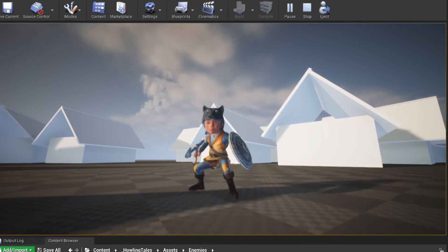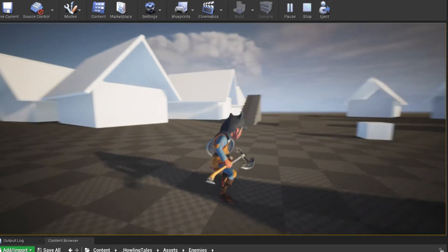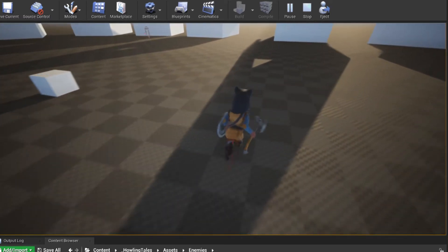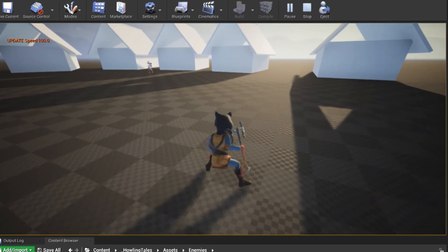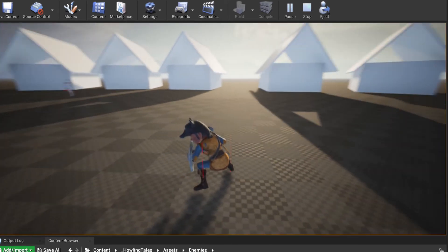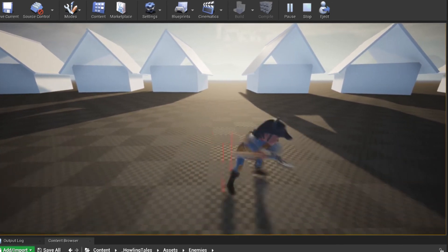I also added a little face expressions just to give him a bit more life. So when he equips his weapons, he can block, and obviously he can attack and perform combos.